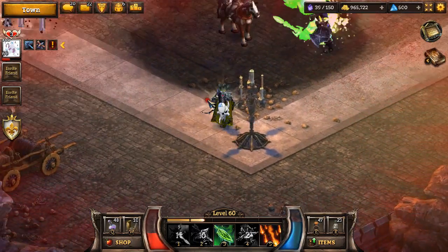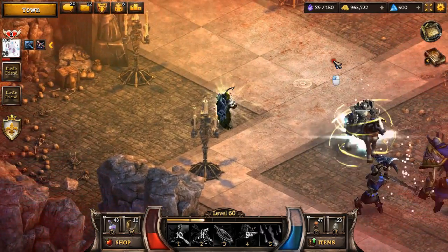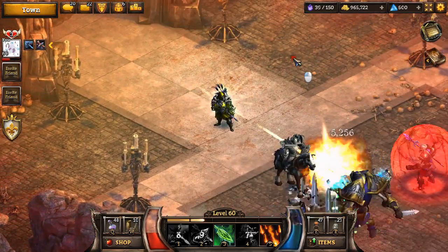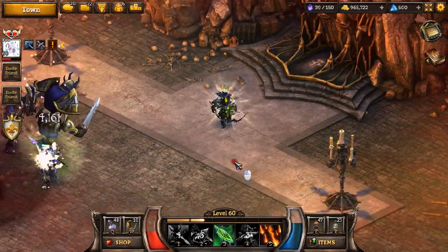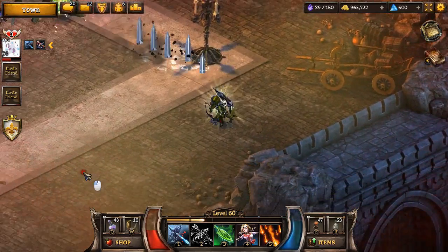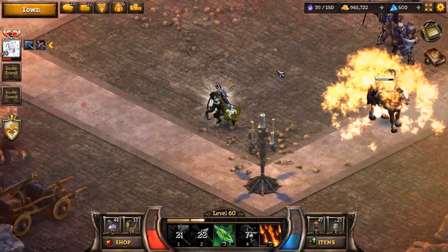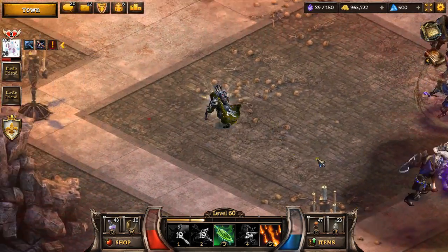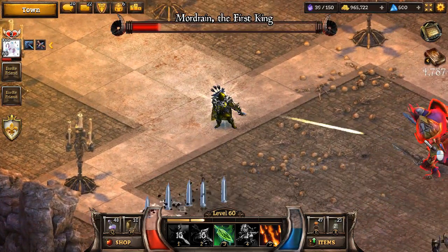The mana per basic I have from Charms and I think the glove on my Fiery Harbinger set gives me about 12 or 13 mana per basic. It's more than 10 mana per basic, so I actually get a decent return on using Poison Arrow. Instead of just breaking even, I get more mana than I use.